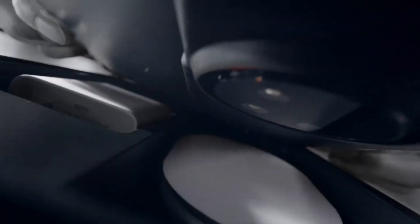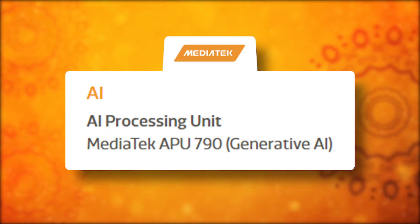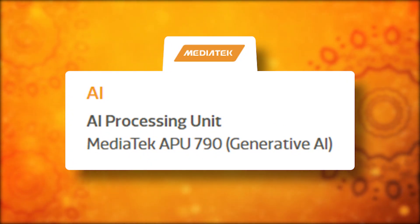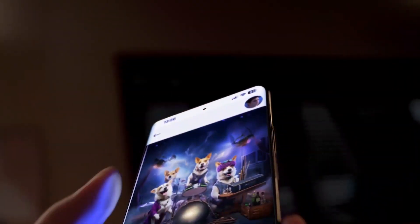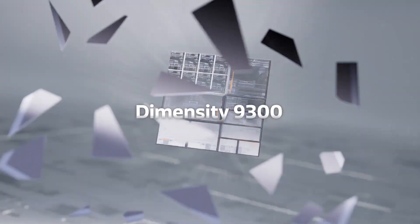In 2023, a flagship launch wouldn't be complete without on-device generative AI. The Dimensity 9300 is up to the challenge with its APU 790 generative AI engine. It's predicted to outperform the Snapdragon 8 Gen 2 by a significant 48% in the ETH Z5.1 benchmark, and it can run stable diffusion on-device in less than one second.